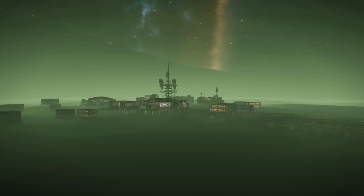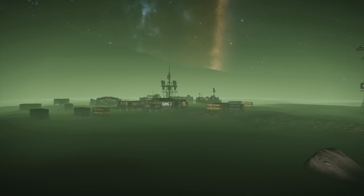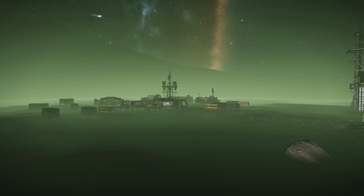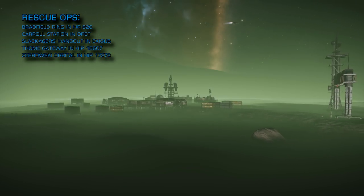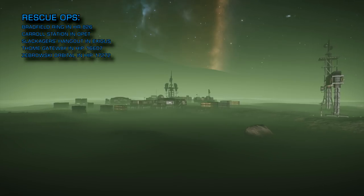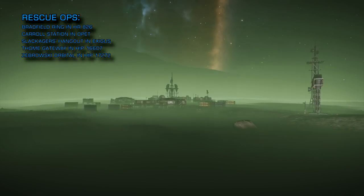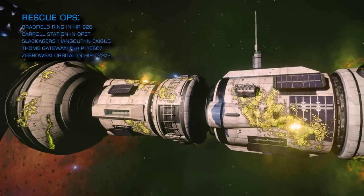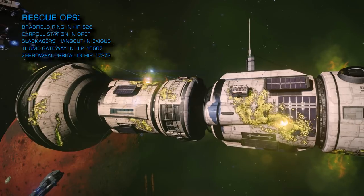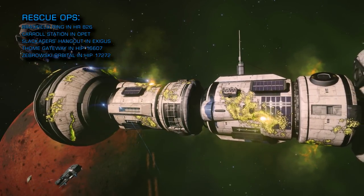The following stations suffered attack by Thargoids this week and are currently on fire and subject to ongoing rescue operations: Bradfield Ring in HR 826, Carroll Station in Opet, Slackages Hangout in Exegus, Foam Gateway in HIP 16607, and Zebroski Orbital in HIP 17272.